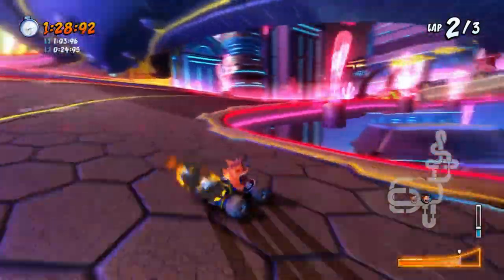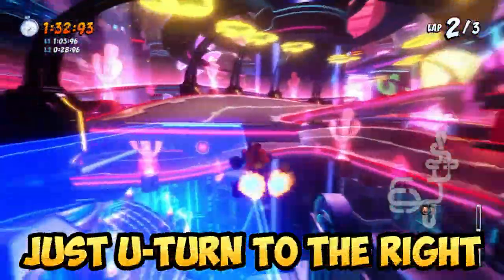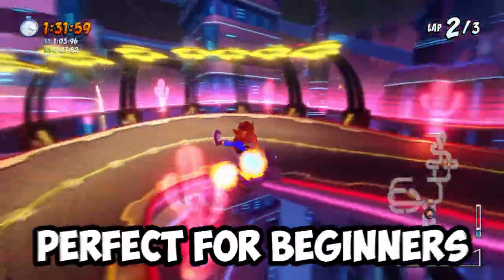Now that that's out of the way, we'll start with the easier method first, as it's the most straightforward. What you're going to do is head over to the ramp, do a simple U-turn to the right, and land on the other side safely — and that's pretty much it. This one is perfect for beginners and I highly recommend taking the shortcut this way if you're newer to the game.